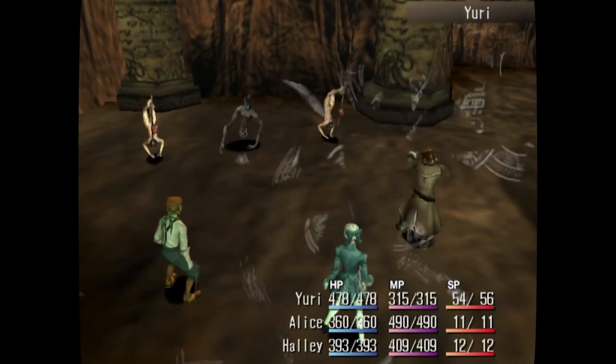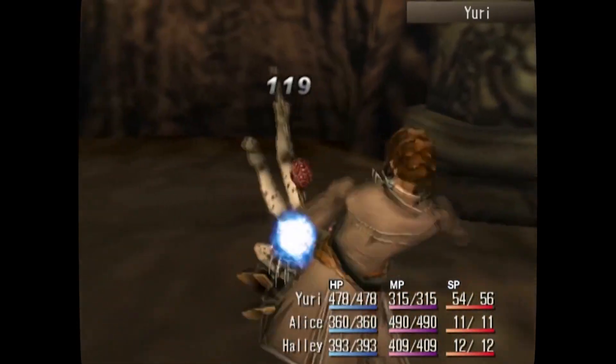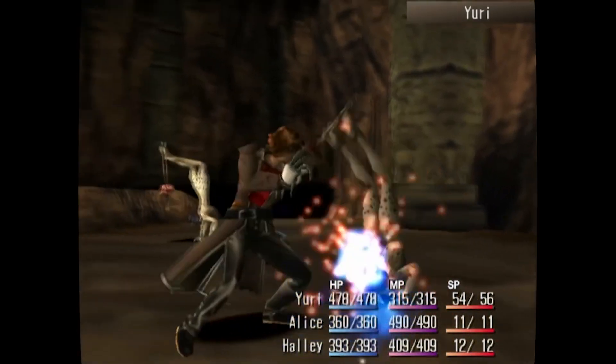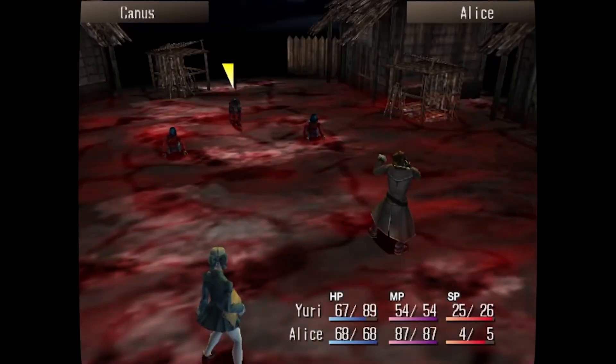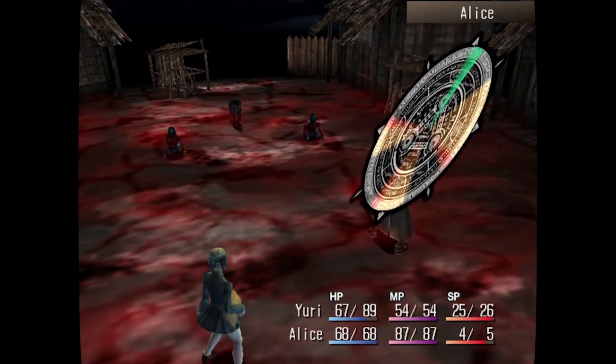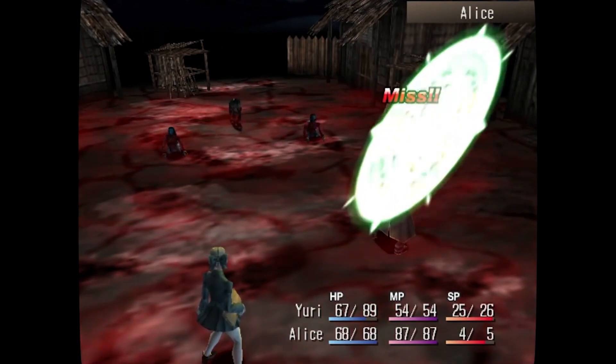There is also the iconic Judgment Ring, which is a lot like Legend of Dragoon in that there are timed button presses, but this time you can actually see them coming so they're a little bit easier to do. There are so few horror-themed RPGs out there, so if you're looking for a few true spooks, then definitely check out Shadow Hearts.